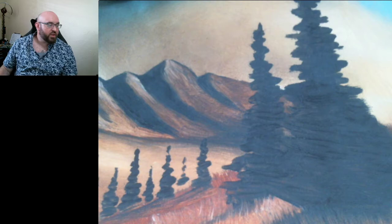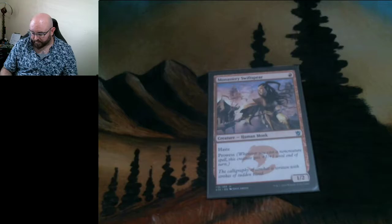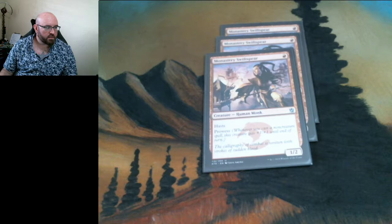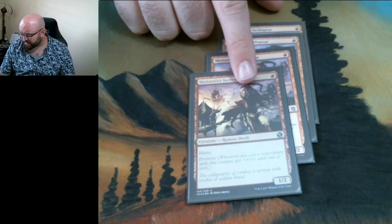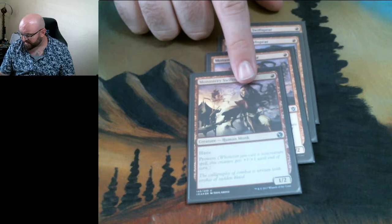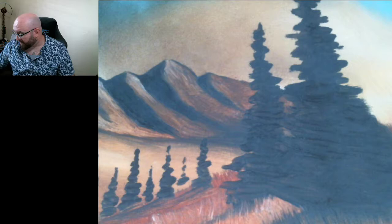What else is a good fast creature? How about Monastery Swiftspear? These are the light-print Khans of Tarkir Swiftspears — you can see they're very pale compared with regular red. I've also got a foil from Eternal Masters where the black printing is very light. So that's a light-printed playset from different sets.